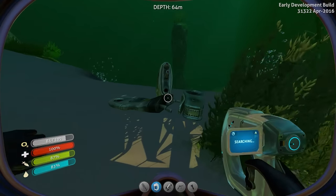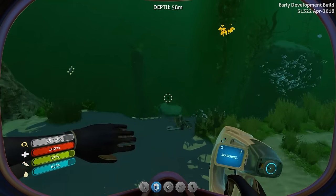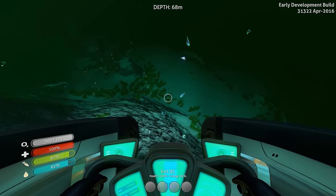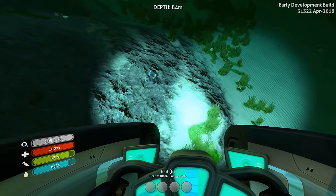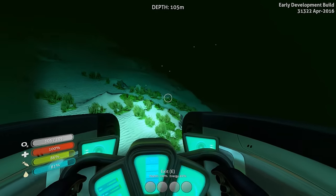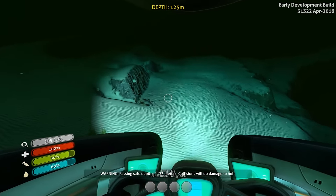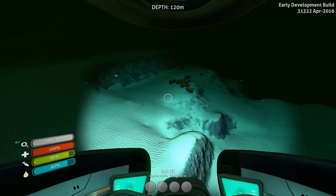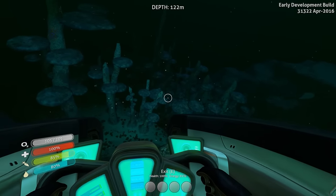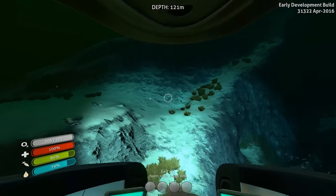That way looks promising but it might be under the depth limit I can go. Metal salvage. This is metal salvage as well — I would be collecting all this if it didn't take inventory room, but I'm not really building right now so I don't care to steal a whole bunch of titanium. Very flat over here — this is like the shelf, it gets real deep down there. Caution passing safe depth — we're fine. Here's some more of those mushrooms, very quiet down here.